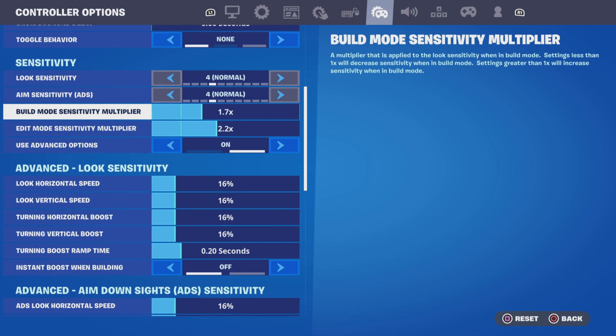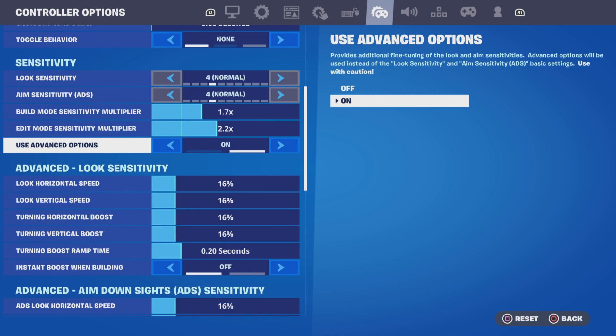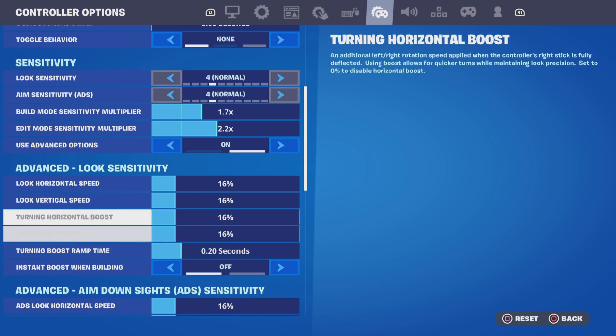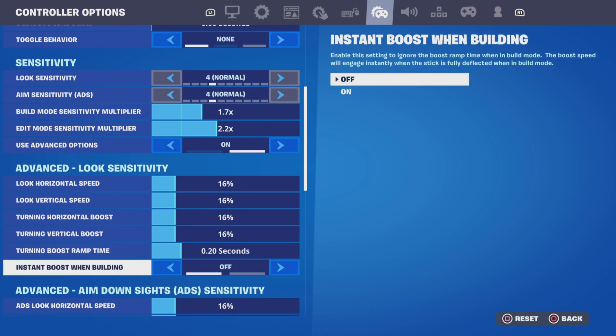Builder mode sensitivity is 1.7x — it's so good, you need it. Edit mode sensitivity is 2.2x, you need it. Use options needs to be on because you need it. And then look sensitivity is just the 16/16/16 setting.